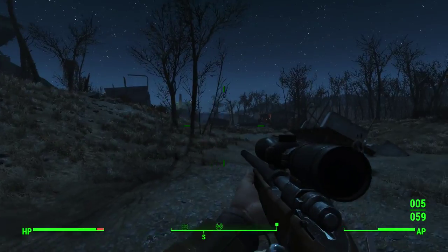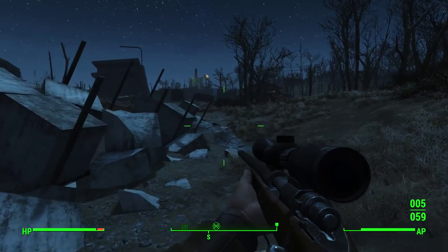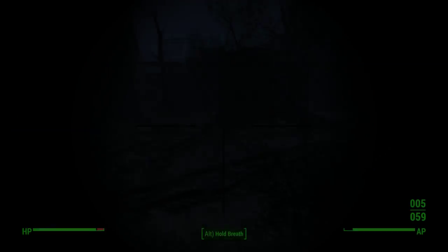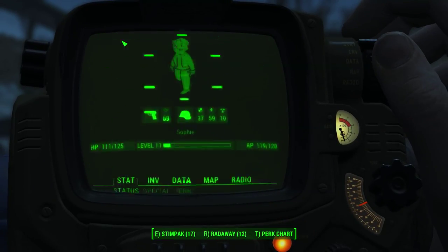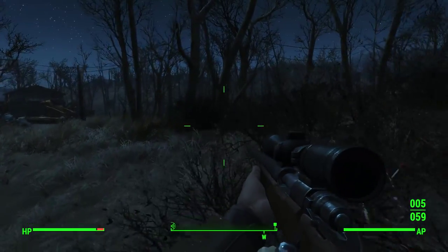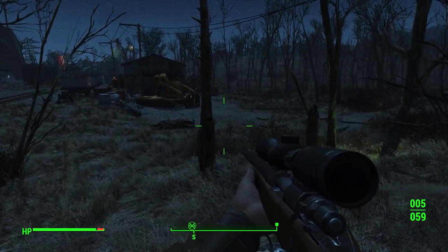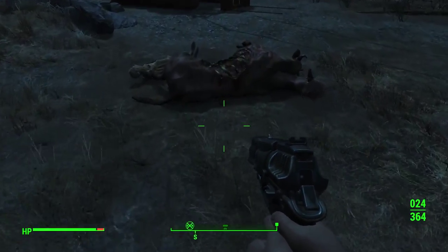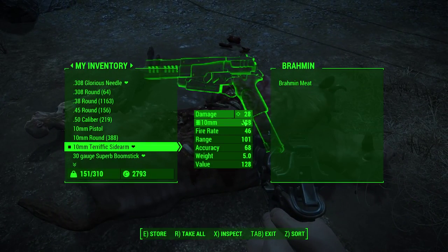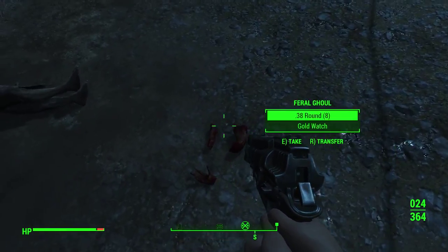Yeah, but I also saw those Super Mutants. We came down here and I shot some and went, 'I'm not going in there anymore.' It turned out to be trivial, but I think we were level 4 back then. What are we now? 11. Wow! We're nearly a grown-up. He's right - I do pay attention. It's what you're for, I'll offload that mental energy onto you. That's a Brahmin - you can get Brahmin meat.